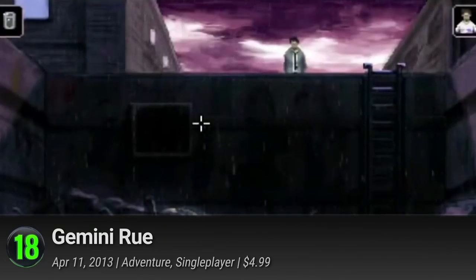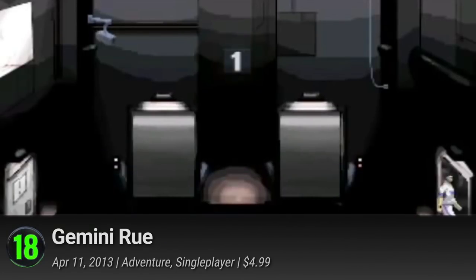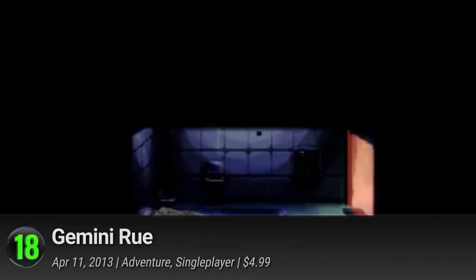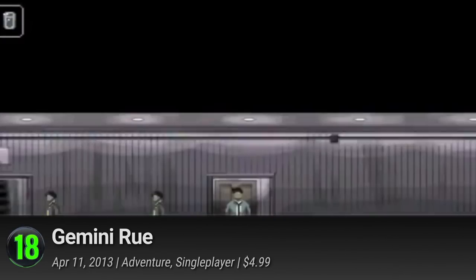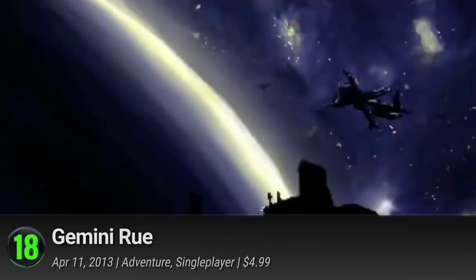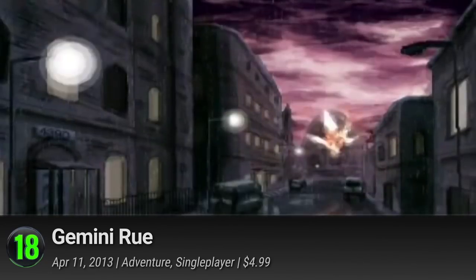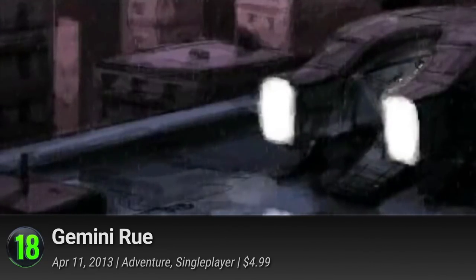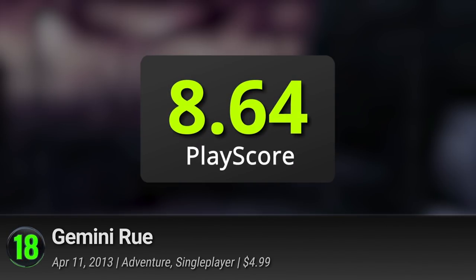18. Gemini Rune. Invite yourself into the harrowing world of crime in this interactive graphic adventure by Wajerai Games. It comes complete with a film noir atmosphere, immersing you in the dark world of intrigue, mystery and science fiction. A tale of two characters in one, find out how their stories intertwine into a quest for galactic redemption. It has a PlayScore of 8.64.